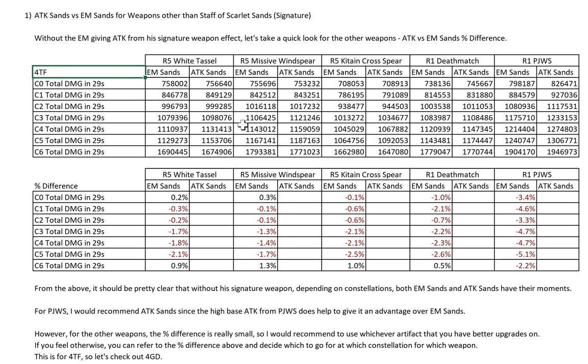I will also compare R5 Deathmatch and R5 PJWS in the weapon comparison itself. But for the ATK Sands vs EM Sands we'll just look at R1 for these two weapons. These are the damage figures on the EM Sands and ATK Sands — this is R2 C6 and this is on 4 Thundering Fury. You see that there's quite a big portion of the figures being red. Red means that ATK Sands is better. But there are still some where EM Sands is better, and it's the constellations that most people would have — C0 or C6.